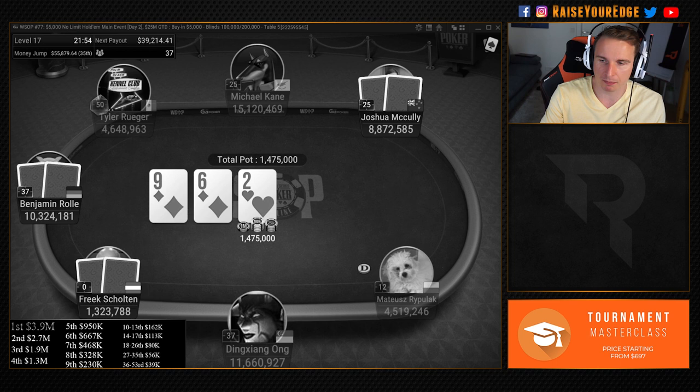On the other table, we've got an all-in: Mariano open-raises, someone jams, and Dnes calls — jacks versus kings, Dnes with the kings. Check on the flop — he has to find a king and only a king. Will he find it? That's a diamond, not it. Jacks hold — game over.